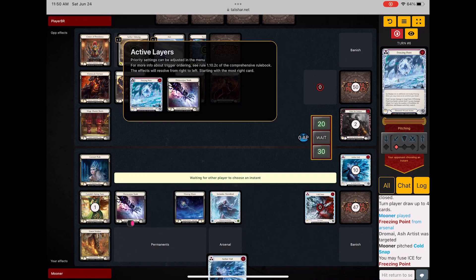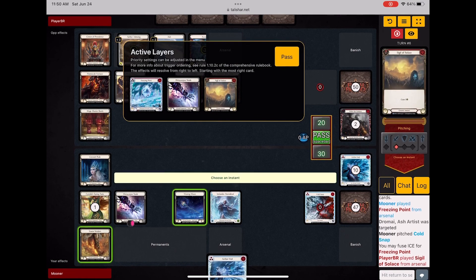I choose not to fuse because I don't want her to know what my Arsenal is. I want her to think it's a red or something like that. She sees sigils here and goes up to 23 life.